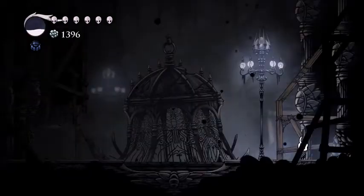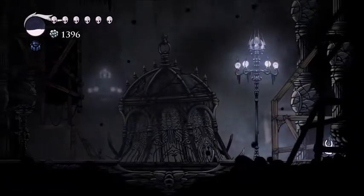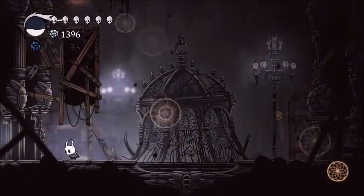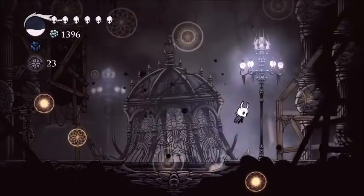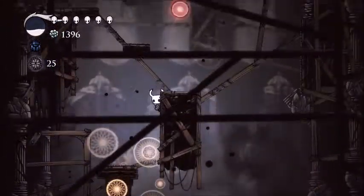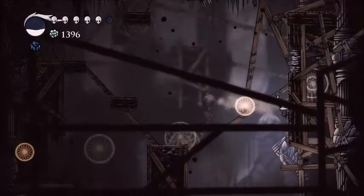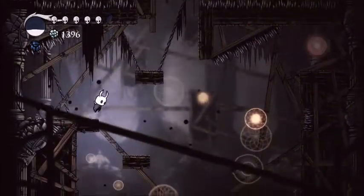I was on my way up to the nailsmith and I found this — it had like a weird glow through the wall, so I went to see if that's a door, and it is. I can get essence from this I think, so we're gonna get it. Wow, it really just shot it all out of here — how am I supposed to get all of it? There's probably a lot and this place has a lot of spikes.